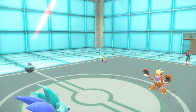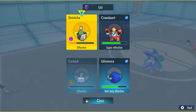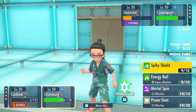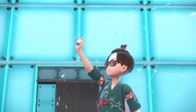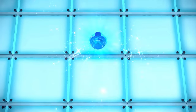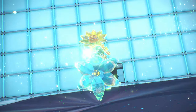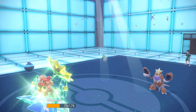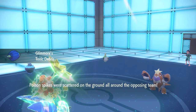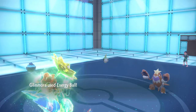So I'm going to go Moonblast and Energy Ball — there's nothing you can do. By Tera-slizing, I should be able to survive a plus-two Aqua Jet from the Crawdaunt, hopefully. Aqua Jet comes in — yeah, we survived easy. We get spikes up so whatever comes in after gets poisoned too. Time is ticking and we have some good stall in the back. Energy Ball is going to get rid of Crawdaunt easily.